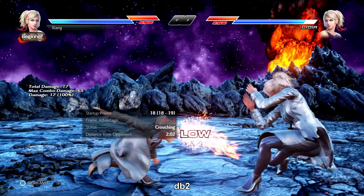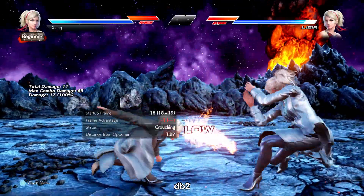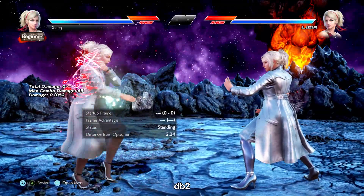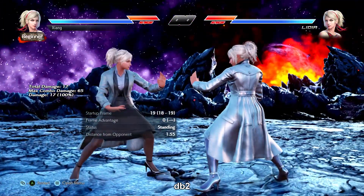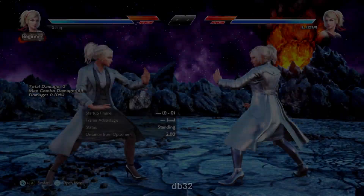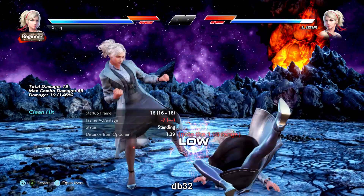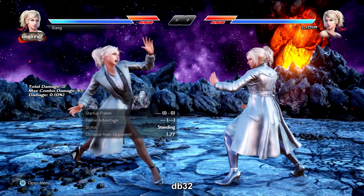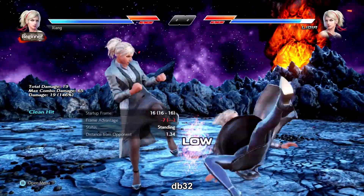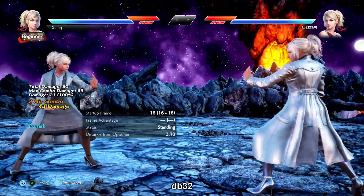db+2 is an i-18 low poke. Nice damage, negative 14 on block, negative 1 on hit, and a massive plus 12G on counter hit. It tracks well in both directions which is why it's so important — it's one of your primary low pokes. db+3-2 is an i-16 natural combo. It starts low and the second hit will only come out if db+3 hits clean, which happens a lot farther out than you might think. Very risky on block but gives good damage and great oki despite being negative. This is your scary low once you get in range.